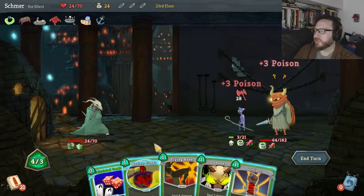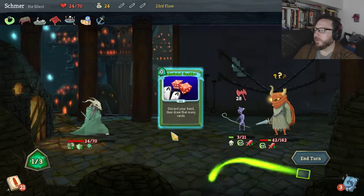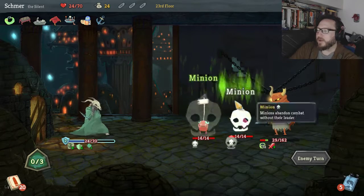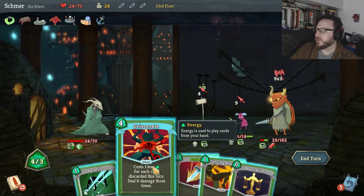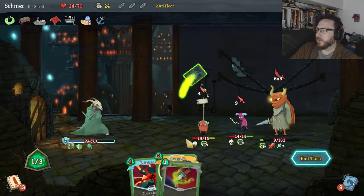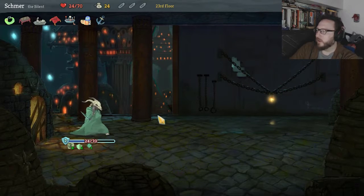Get another Noxious Fumes out — awesome. This guy is dead so I don't even have to worry about it. Flying Knee, Bane is so good, and then I guess we Calculated Gamble to get a Defend — nothing honestly, but I was hoping for an attack. He's got 12 poison, soon to be even more. Flying Knee, Strike Plus — that's 17, that's enough. Backflip — there we go. He is dead and we are safe — everyone retreat!